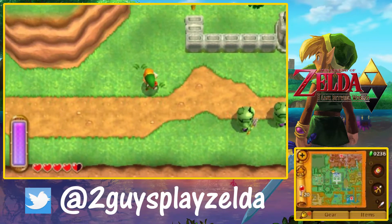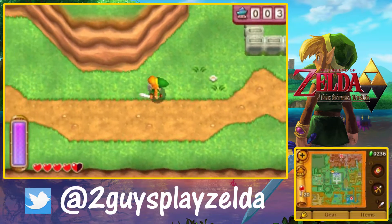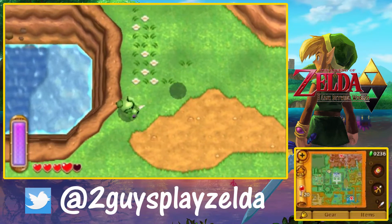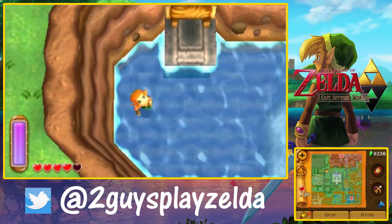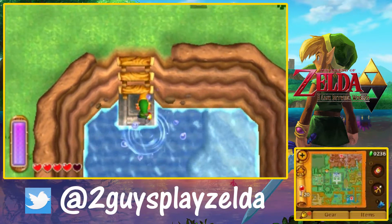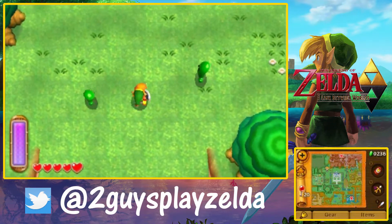I kind of like going back to that opening area. It's not often you do that, and going back there with your new ability to merge with the walls — they hid a heart piece there, which was kind of clever. I hate it because I never got that heart piece. You never really have to go back through that area ever again. I think I saw it because I was just exploring the first time and then completely forgot about it after the Eastern Palace.